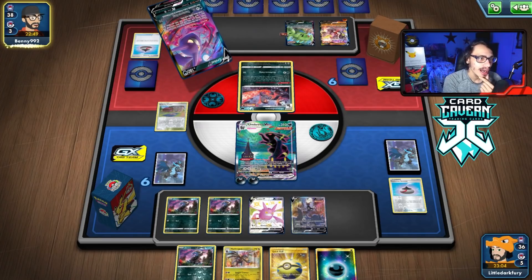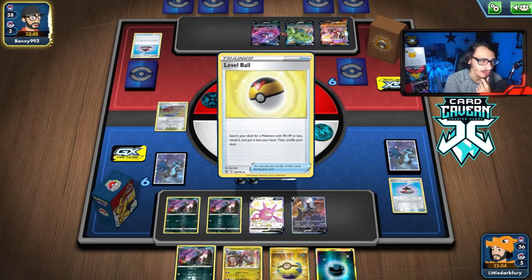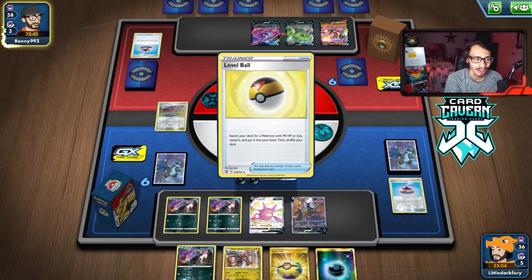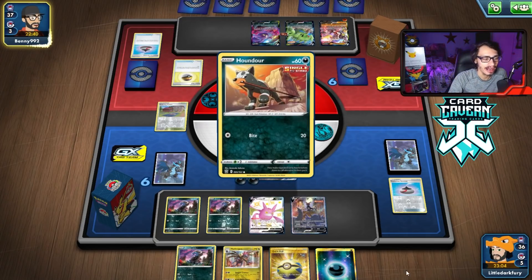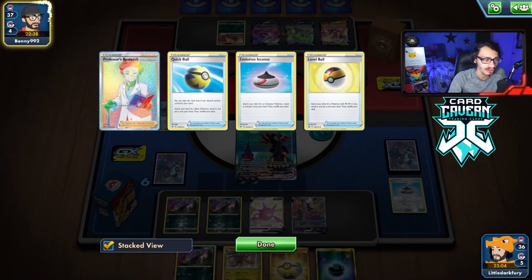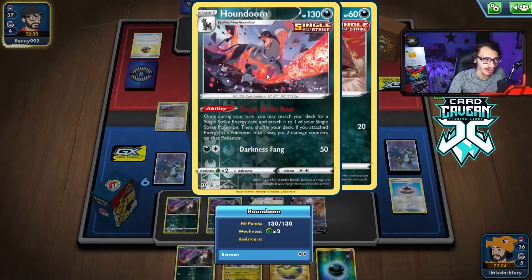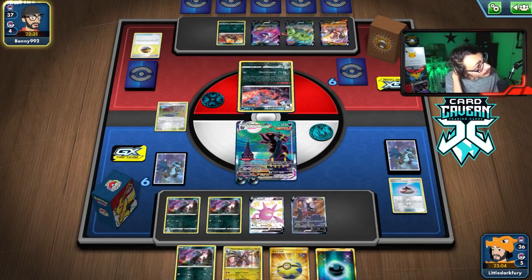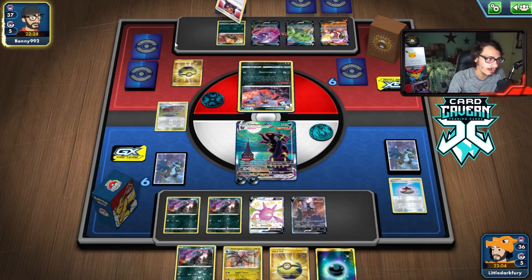They're going to play their own Crobat — that's fine. I originally did play Single Strike Energy in here so you can one-shot Crobat with Umbreon and Gust. But Single Strike Energy is terrible because you can't use it with Hydreigon — it's literally a dead card for that. Let's see if they get anything. There's no way they're going to knock it out this turn, but they can definitely set it up for next turn.